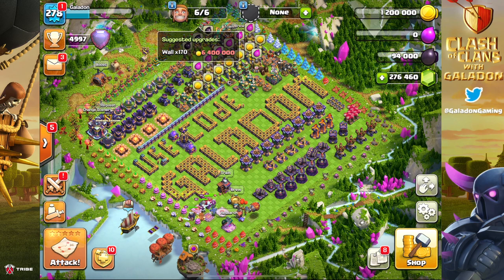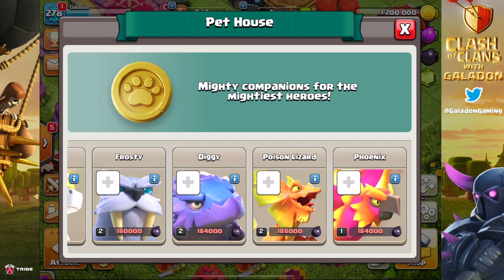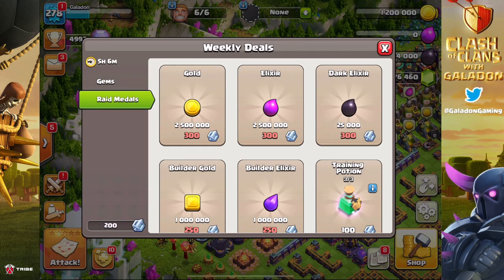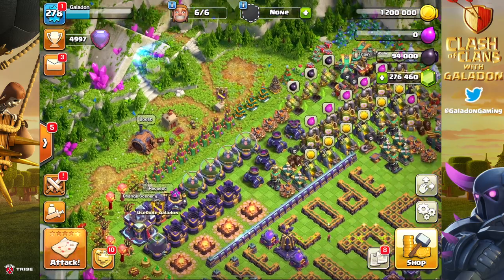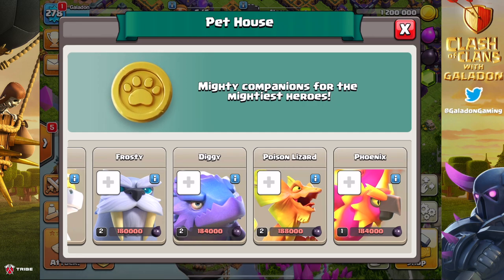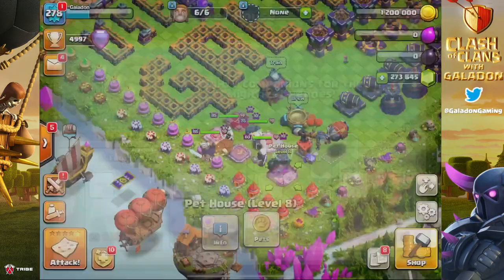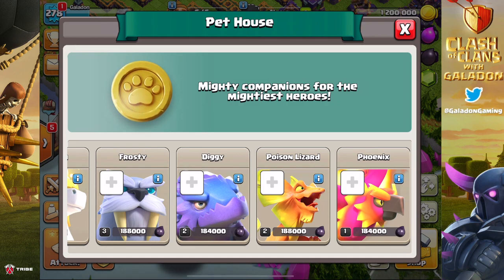There was a funny moment in the livestream where I said 'I'm done, only walls left,' and everyone was screaming 'Galadon — pets!' So, fine — there are 33 levels of hero pets remaining. We can't spend any more Raid Medals on dark elixir, and we have 13 runes of dark elixir for 33 levels. The strategy is to upgrade two pets per rune and use gems on the shortage, always picking the two cheapest pet levels to minimize the gem cost per round.